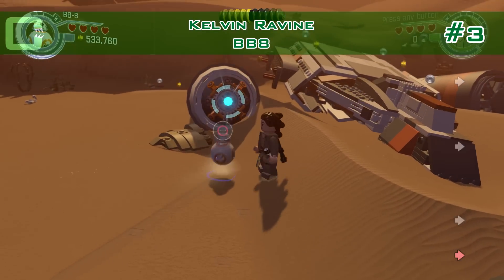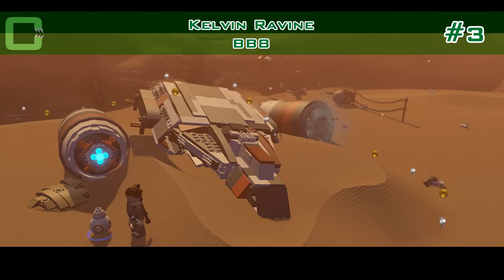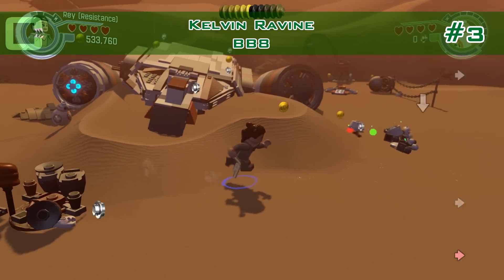Number three: we have the turbine here, and BB-8 can access it. Out comes parts of the minikit — go over and grab it.